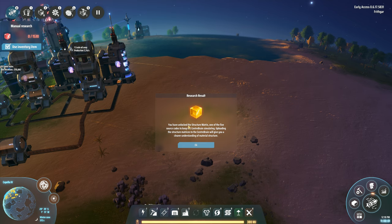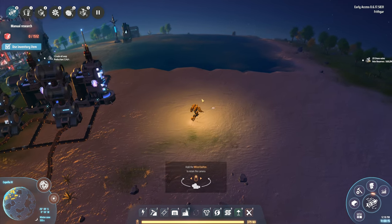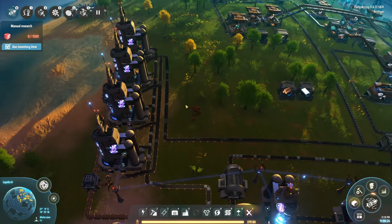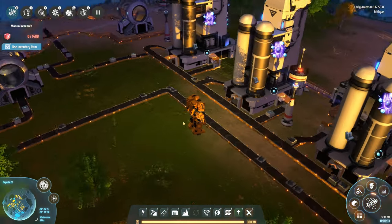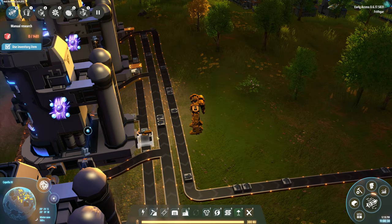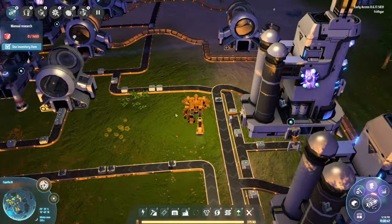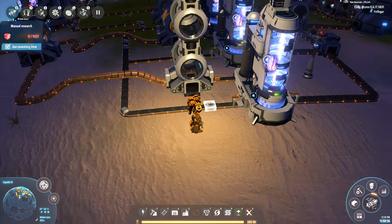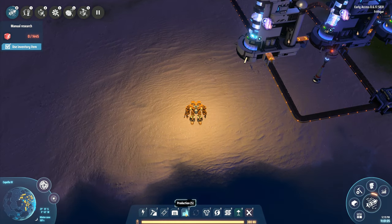I've just come back in to do some more recording. We have unlocked the structure matrix - one of the five source codes to keep the center brain simulating. Uploading the structure matrices to the center brain will give you a clearer understanding of material structure. So we now have a brand new thing to go and make, which is going to make things probably more complicated. Something that has been pointed out to me is that I don't need to be putting these on ramps and so on - you can actually run the belts right next to each other. And these will reach across three belts I believe. I can have them out three belts wide if I want to, to place things down. That's going to change how I set this bit up over here - I had no idea that you could do that.